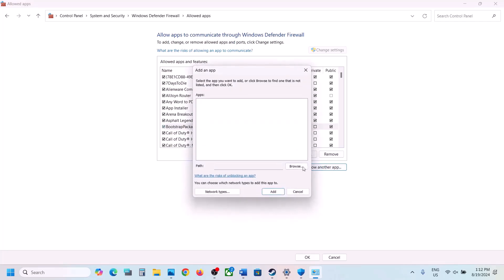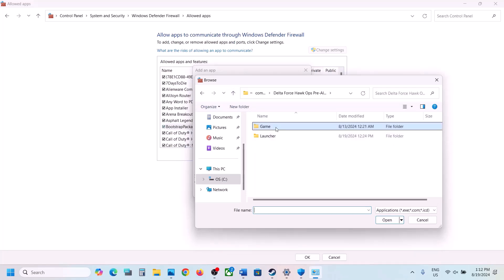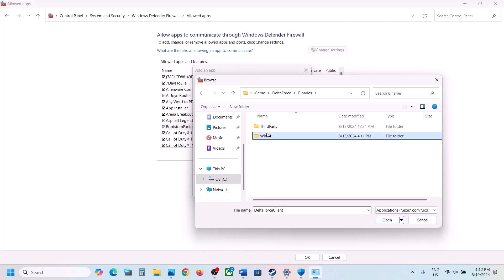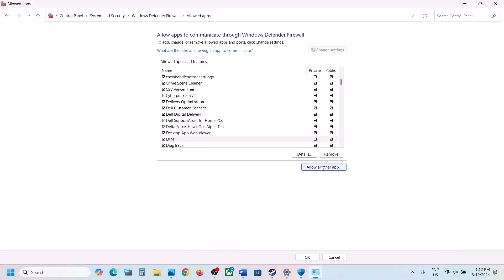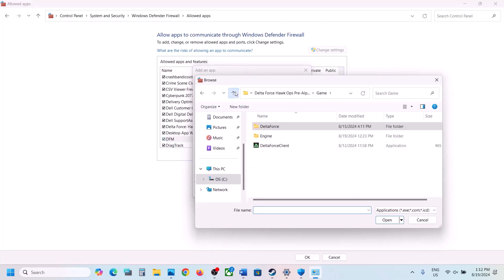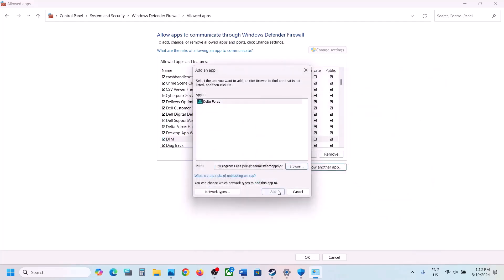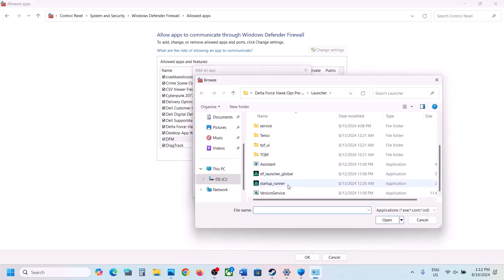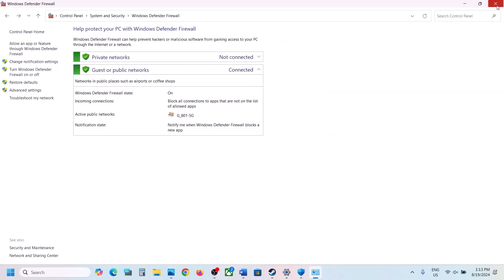Once it is added, click on Allow Another App again, click Browse, go back, and this time open the launcher folder and select both exe files. Click Add. Once those are added, click Allow Another App again, click Browse, go back, select the second exe file, and click Add. Once all the game files are added, launch the game and check.